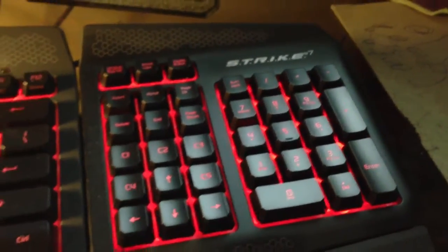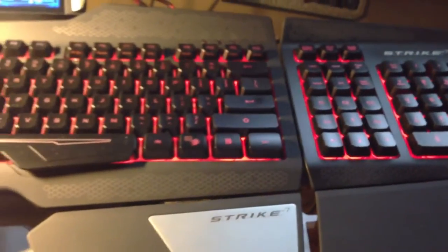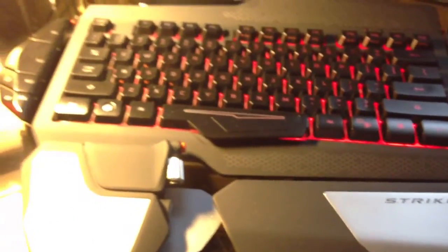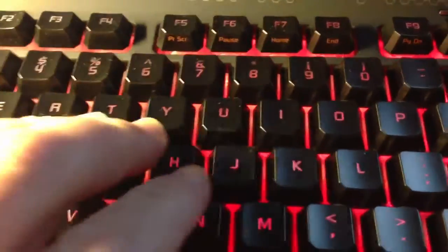This is the Strike 7 keyboard from Mad Catz, their newest gaming keyboard. It comes in eight pieces and takes about 15 minutes to assemble out of the box. It has a three-piece wrist support system, and on the palm rest you have a roller and a button which can be configured to do anything you like. It also has memory bank settings.